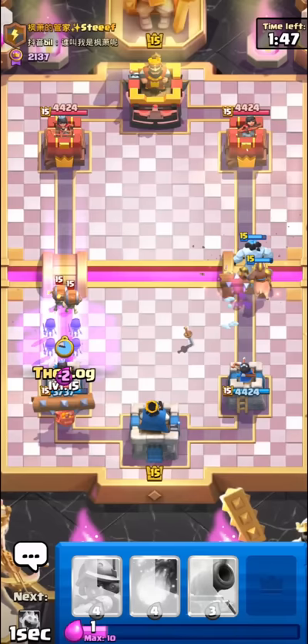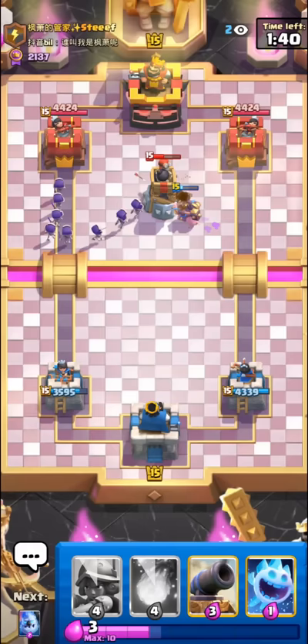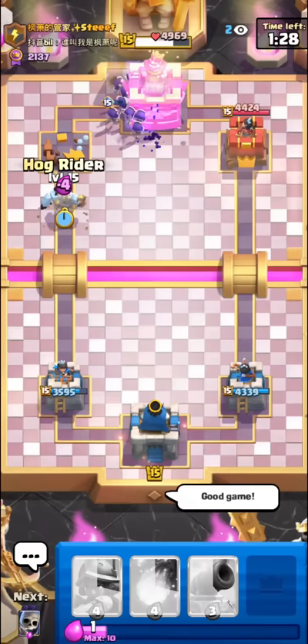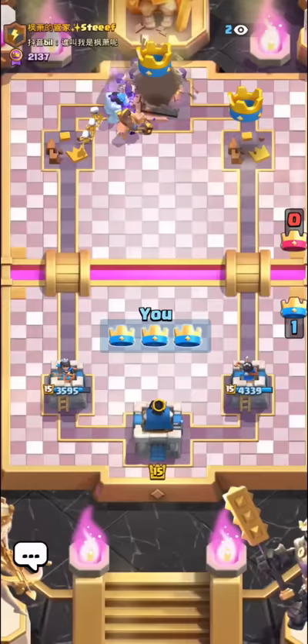I'll evo skellies this along as well. He's just barely holding on but he has to respond to our evo skellies too. Wait — he has a level 14 tornado! Some players purposely keep their tornado at level 14 so it's easier to activate king tower against graveyard, but we just won now because of that. Good game.